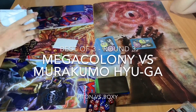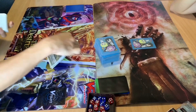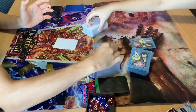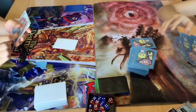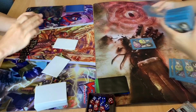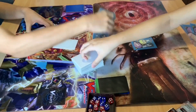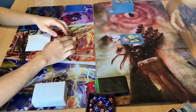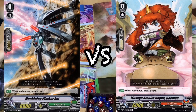We're back with the last round. Between Mega Colony Garnicolio and Roxy's Murakumo Hyuga deck. 3rd round. Draw 3. Draw 1. Proxy will go first this round. Stand up, vanguard. Massable Style Program. Machining Worker ends. Draw.